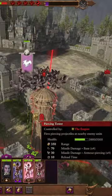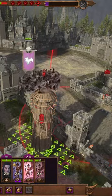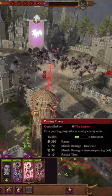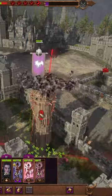Harpies annihilate towers, but you can't just fire and forget them. They do all the damage on the charge. As soon as they do that initial charge damage, pull them out, cycle charge them back in, and you'll destroy the tower in seconds.